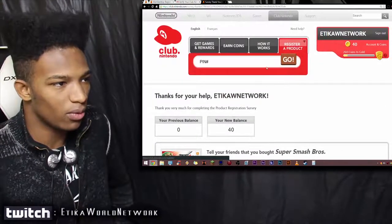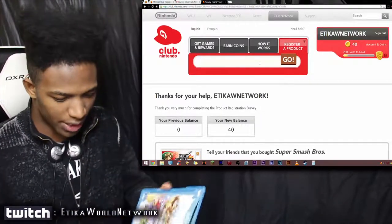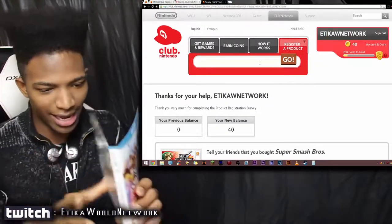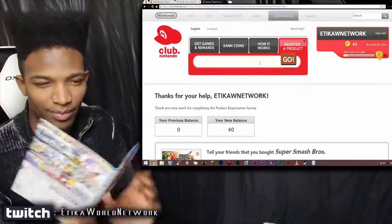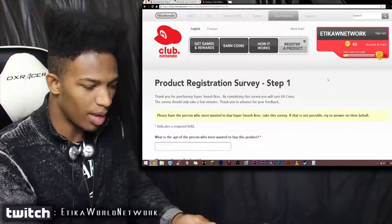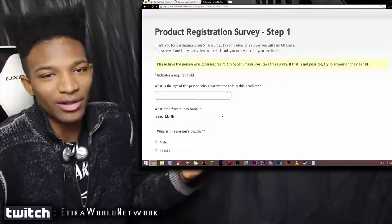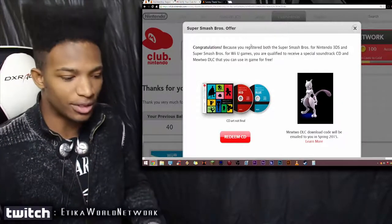So now we can register another game. I'm going to put in my pin for the Wii U version. The pin is once again going to be located on the inside of your game cover, so definitely look inside of here because it's really in there. Give me a moment and I'll register my Wii U version. I just registered my Smash Wii U version - I put my pin in. So now we have to go through this survey once more. I'll just skip this on camera. So we have finally finished - I finished the survey for Smash Wii U.